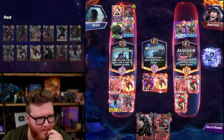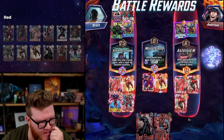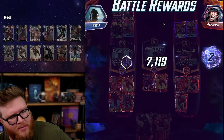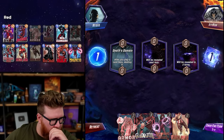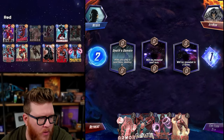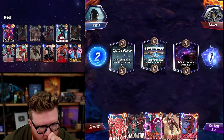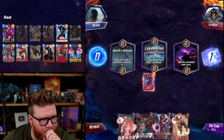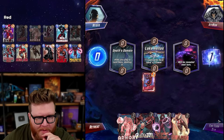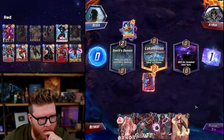I guess we just play Red Hulk right here - seems super safe. What could they possibly have done? We can't win both mid and right. We can do a surprise dump with Armor or Scarlet Witch - both kind of cool. Daredevil's actually a good, pretty good curve. That's one of the great things about this deck - it's got a pretty good curve.